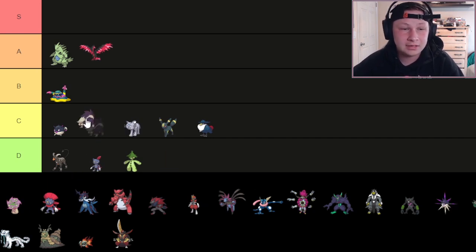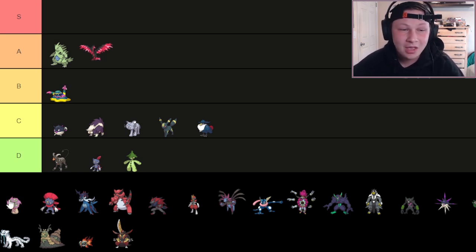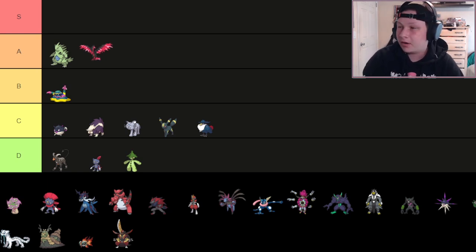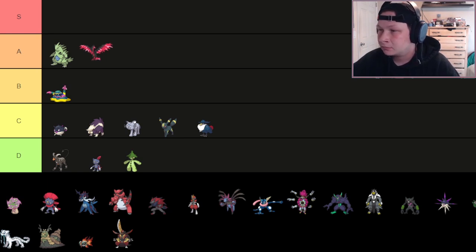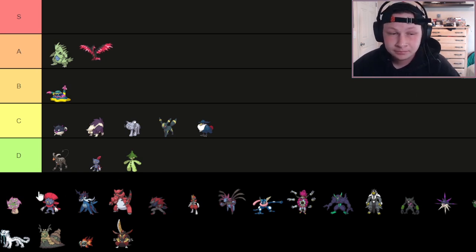Next up is Skuntank — also going in C tier. We have a lot of C tier Dark types. Skuntank has a good defensive profile with the Poison/Dark typing. Did it keep Defog? It lost Defog, which is a big one for me. But it does have Aftermath — Rocky Helmet Aftermath sets can be really annoying. You can go Nasty Plot sets, physical, special, or mixed. It sets up Toxic Spikes, and for its price point it's pretty valuable. It's definitely worse for losing Defog, but it's a pretty cool Pokémon. Extra strong Fire coverage is cool on a Poison type as well.